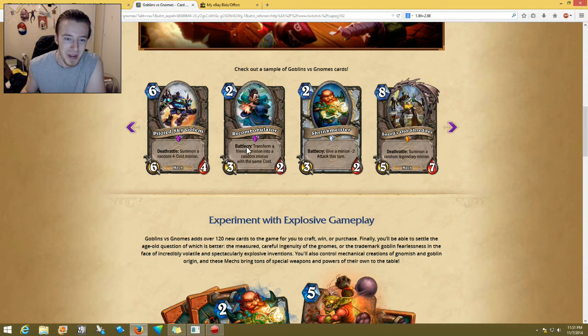Two-cost 3/2 Recombobulator — battlecry: transform a friendly minion into a random minion with the same cost. This could be good but it's really questionable — this is going to have to be really tested.